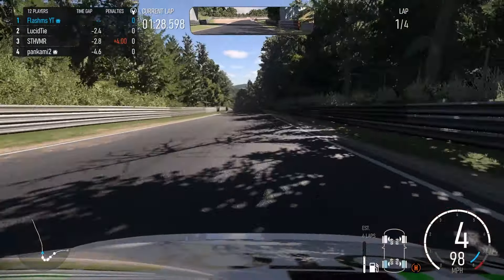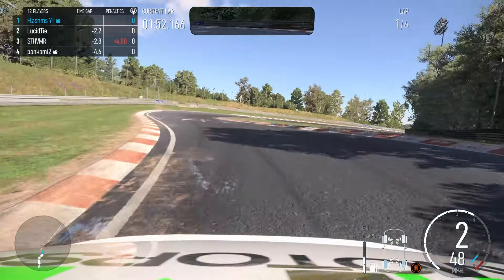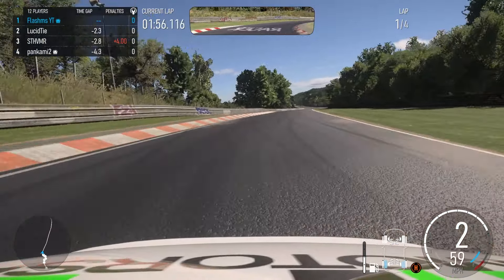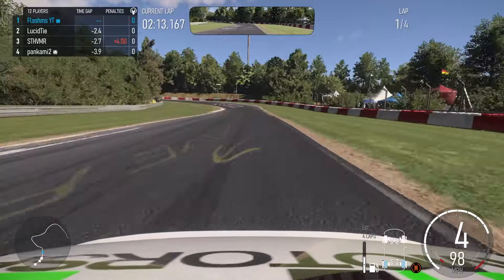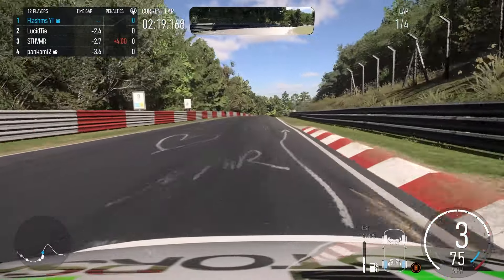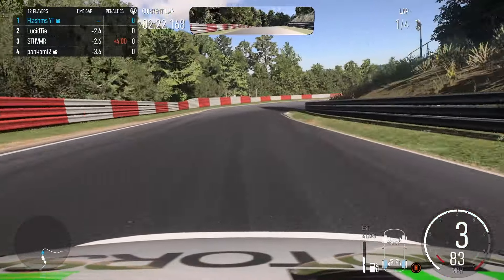Coming down here absolutely flat out through the section — moving to the right, lifting off, down a gear, over the curb, braking hard down to third gear. Lucidtie is now 2.4 seconds away, which is a really good lead. More than likely they are on medium tyres and me being on hard, that time gap does give me a bit of breathing space. The only issue is once everybody starts stretching out, the people on the better tyre compound will start to reel me in.